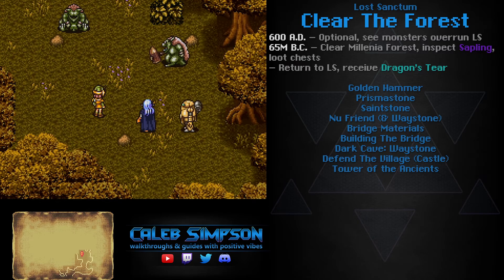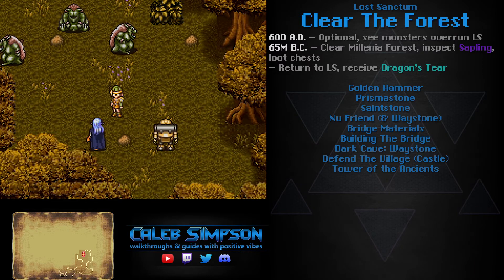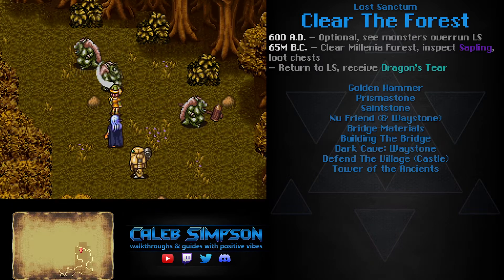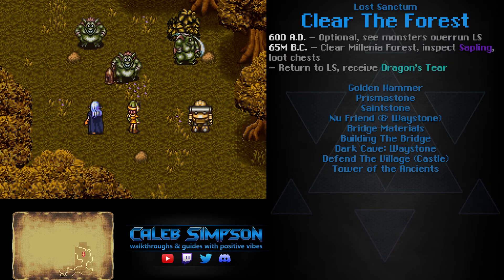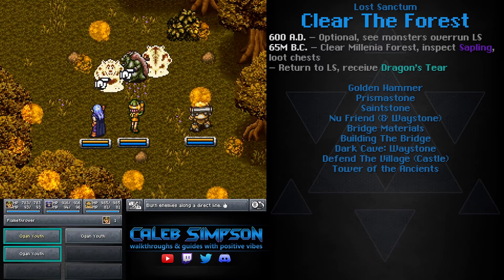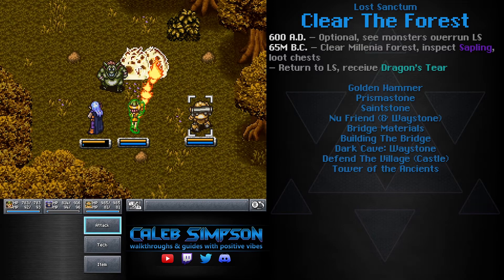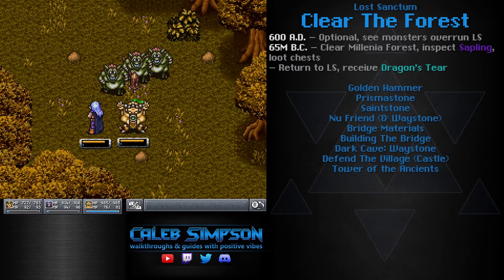I'm going to talk about the enemy encounters and explain all the new enemies and strategies for defeating them the first time through each area. But for all consecutive runs through the same zone, I'm not going to talk about it at all — I'm just going to fast forward or skip straight to the end. I'm not even going to show all the gameplay of fighting the same enemies over and over again, so you don't need to see all that.